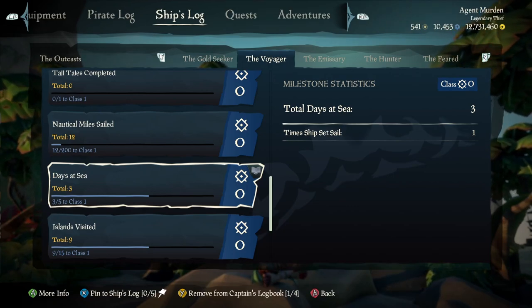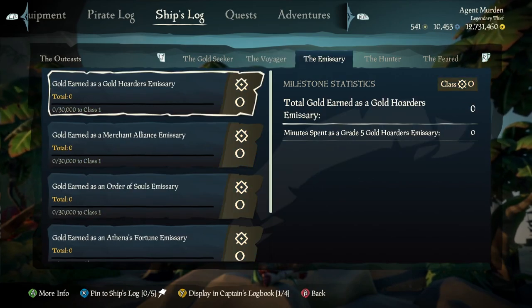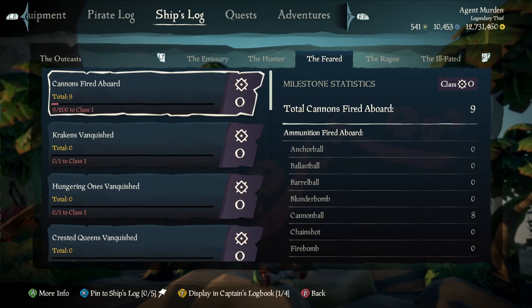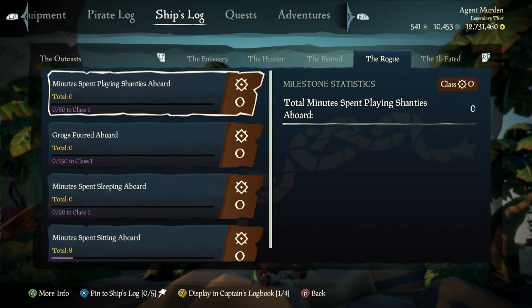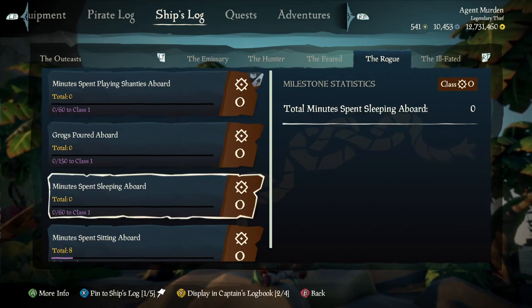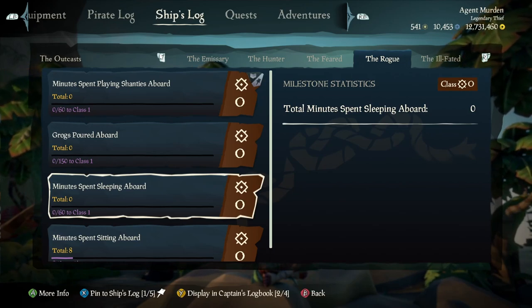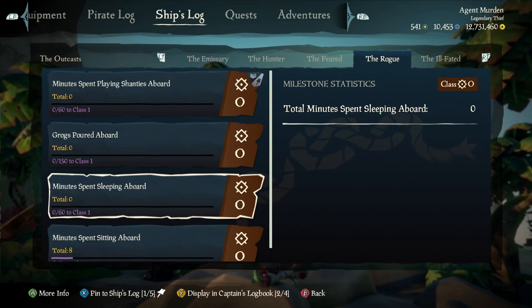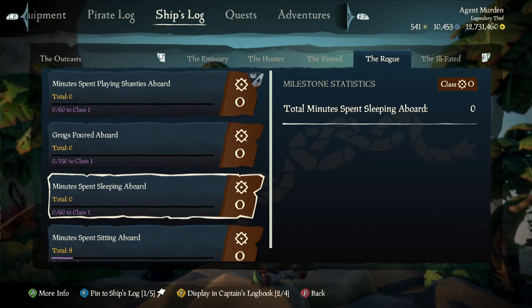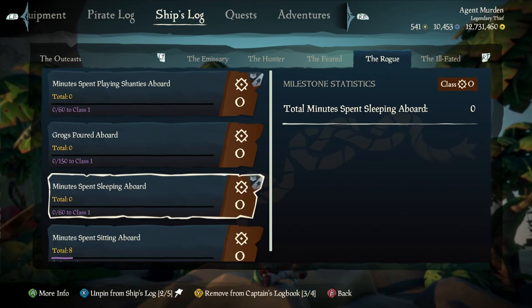For the ship's log, you can have five milestones pinned. So I can come in here and choose a bunch of different stuff. How about we do Shanties — we'll display that and pin it there. Now if you want to do this the better way, you'd have your captain's log and your ship's log showing different things, so it's easier to see more different stats rather than having the same thing. But right now I'm just going to do both for convenience.